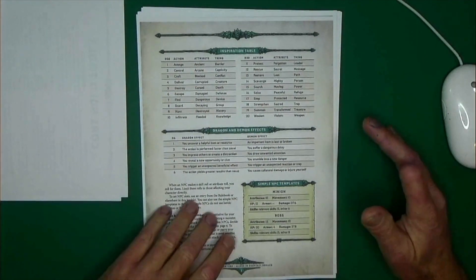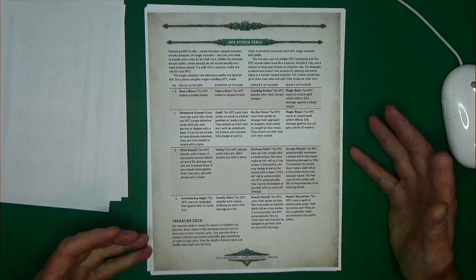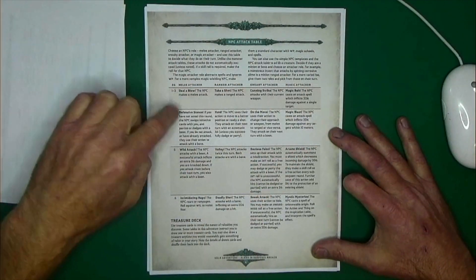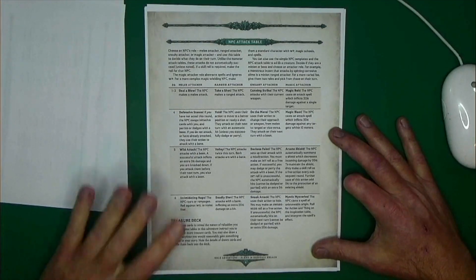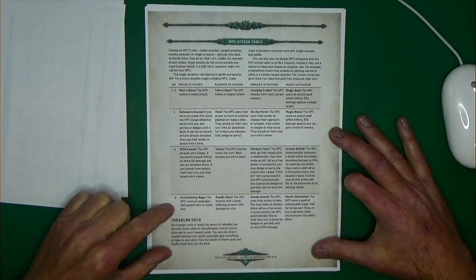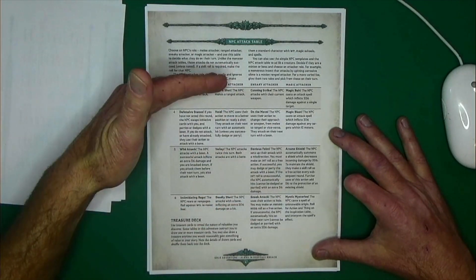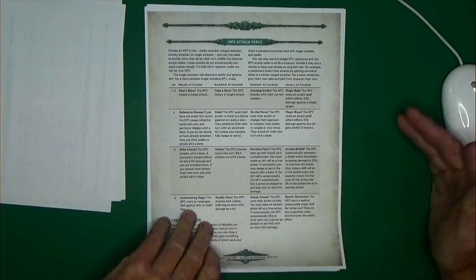Here they've created a cool NPC attack table specifically for solo play. You've got melee attack, ranged attack, sneaky attack, and magic attack. Rolls of 1 through 3 are pretty basic, but 4, 5, 6 get a little more aggressive. This is a really nice touch for the solo rules. And don't forget there's a little blurb about treasure decks — sometimes the dice will create a story or an opportunity outside of the published adventure, and if you do something that earns a treasure card, just pull one.